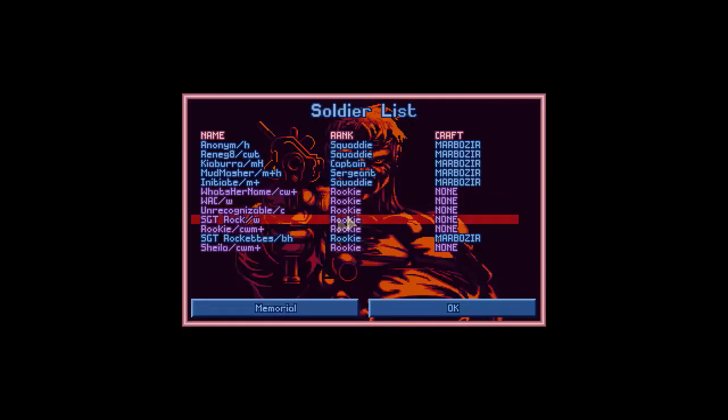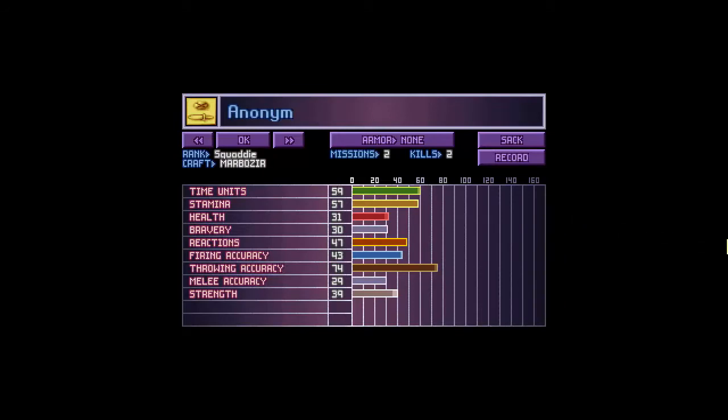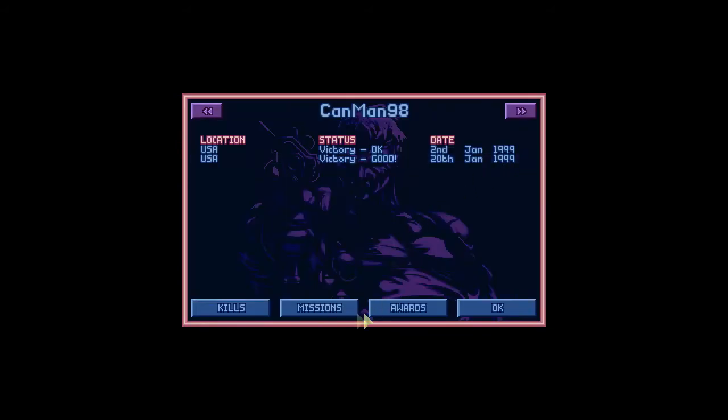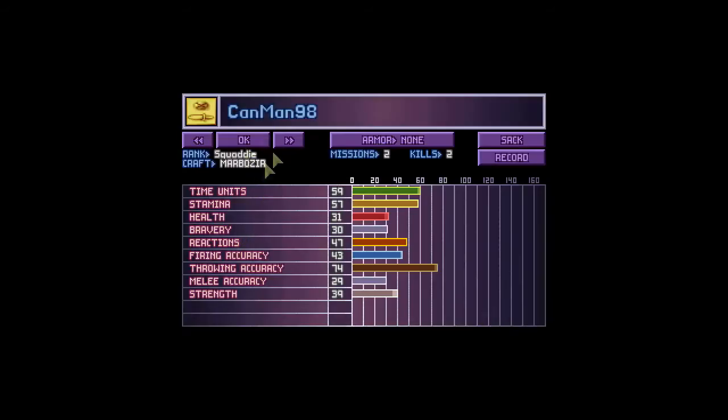Let's go ahead and take a look at the barracks. We've got a few new squaddies to promote and give real names to. First up: Canman 98, welcome to the force! You have decent time units, fire accuracy is okay, heavy class — that's good, you'll be able to throw things — and good accuracy. You're going to be a primary grenadier. You've already got two kills — a grenade and a pistol — and one of them was an engineer floater.